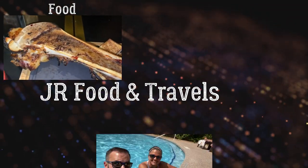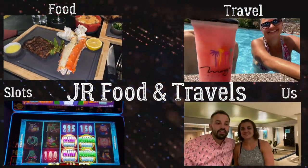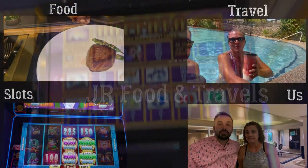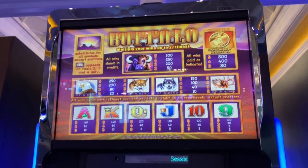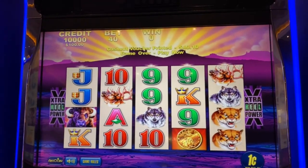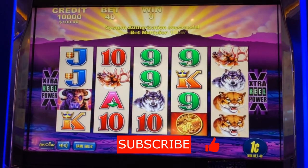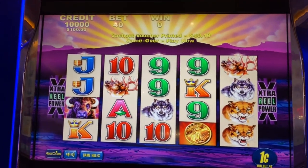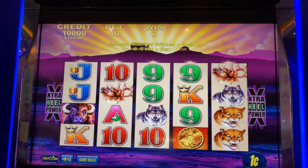We're gonna do $100 worth of play in each machine and see which one comes out on top. So we found an original Buffalo machine here at Park MGM. We're gonna go ahead and do the $2 bets — we're trying to make everything a similar bet level so that if we were to hit big it should be comparable. It is 40 credits and we're gonna do it five times, so we're doing 50 spins.